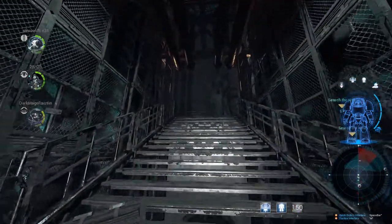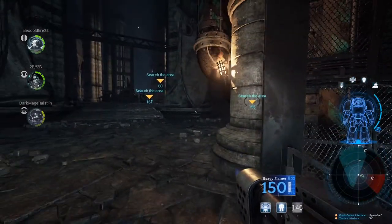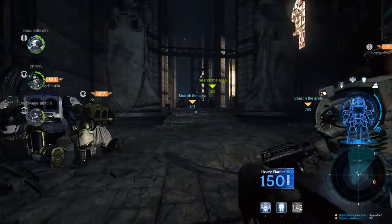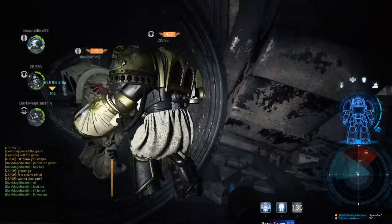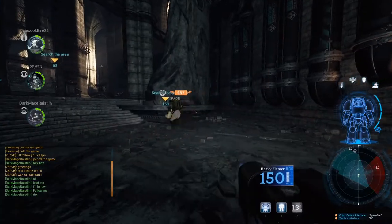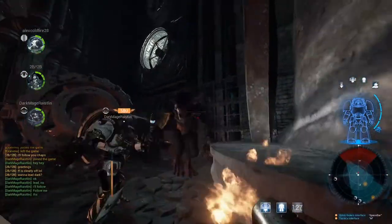Welcome to Space Hulk: Deathwing - not Warhammer, though it is set in that universe. Deathwing is an oldish game that came out in 2017 originally. Unfortunately the devs made such a mess of it they had to go away and make an Enhanced Edition, which is this version, released in 2018.